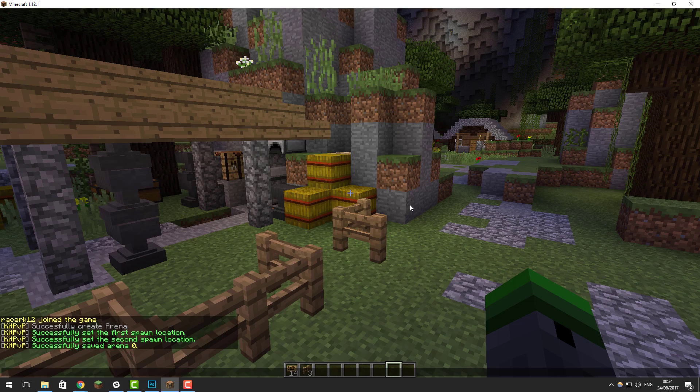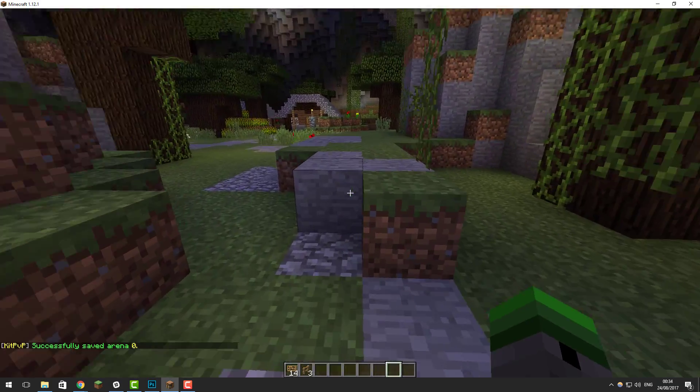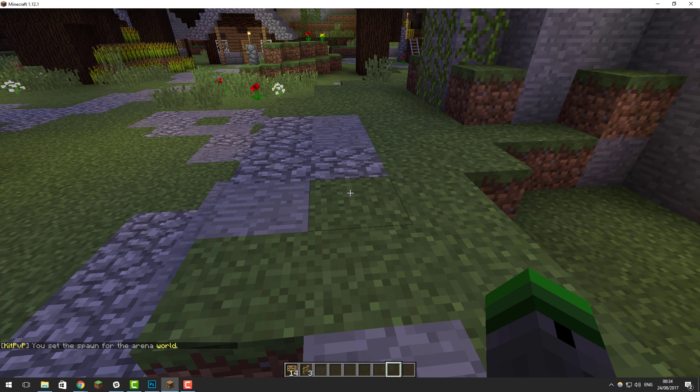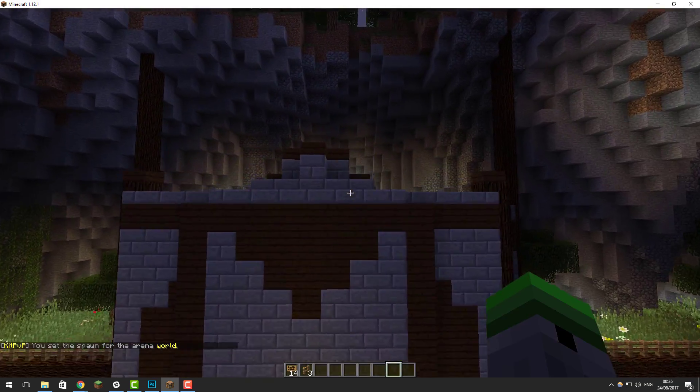Now let's create a free-for-all arena. Go to the middle of the map and type /kp ffa create map, then type the name for it — I'm calling mine 'world' as that's the name of the world. Once the FFA arena is created, set the spawn point by typing /kp ffa set spawn followed by the name of the arena. Once done, you're pretty much ready to go, so let's head back to where we created the KitPVP join sign.